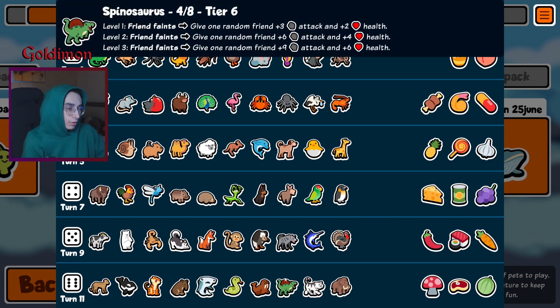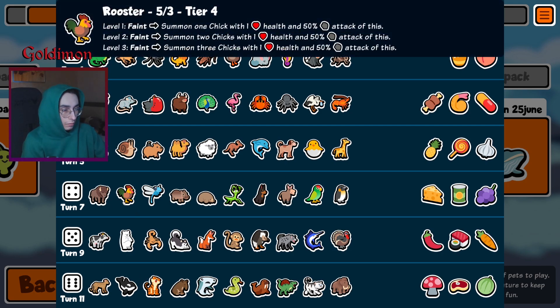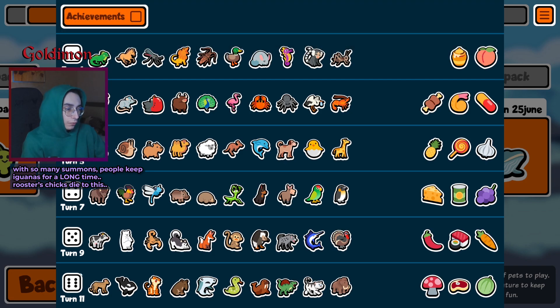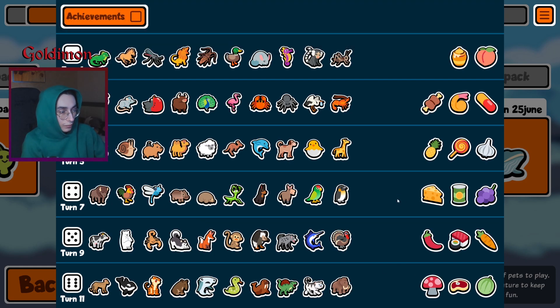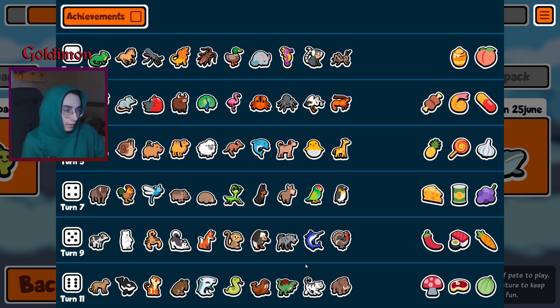Roosters are gonna be annoying — the roosters with the chicks kill a lot of summons, depends on how many chicks you have. One-up, snake, melon pretty good. Mushroom for the faint stuff. Snake for weak back lines so they can go in front. That's gonna make level 3 bison with weak dragonfly in the back just devastating. Slap a steak on it and there you go, it's not really dragging you down anymore.